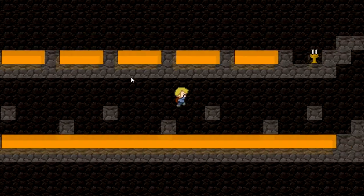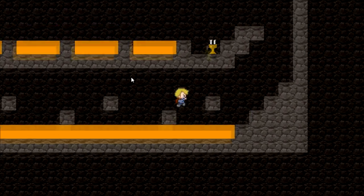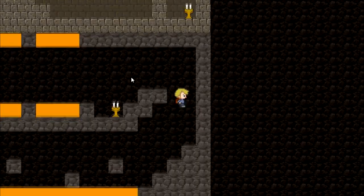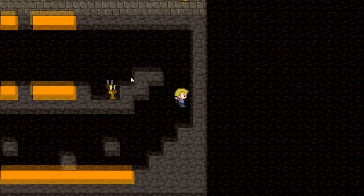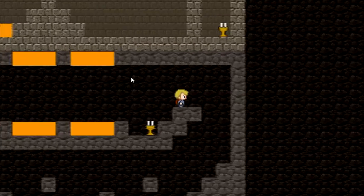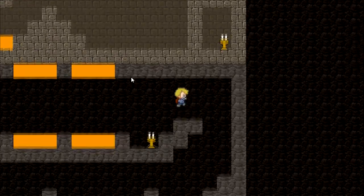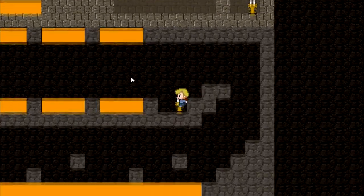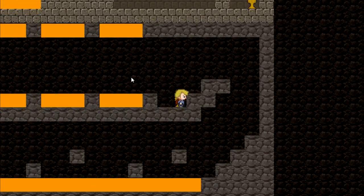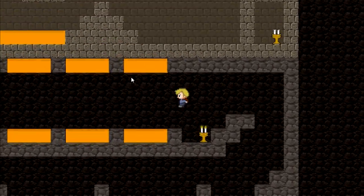There are a few bugs with the jumping, but nothing really game breaking — it generally helps you actually. The bug I have right now is that if you press jump, let go, and then press and hold jump again, it does kind of a double jump. So you can see that candle went off and I can just light it up back again.